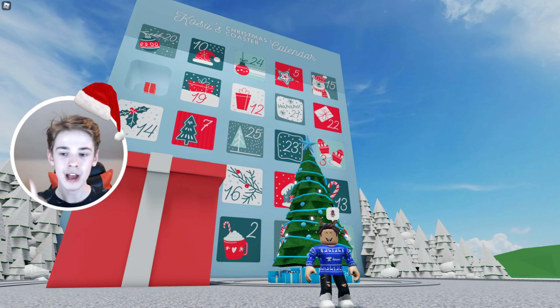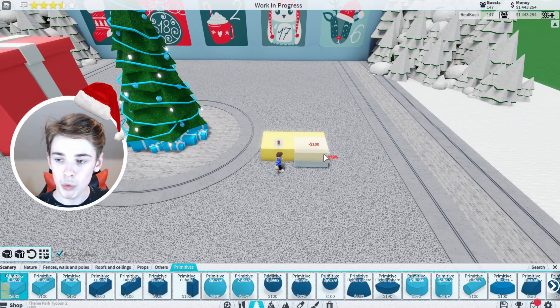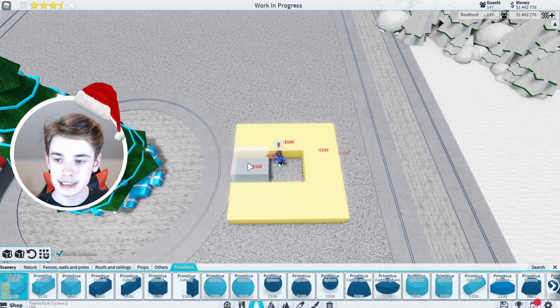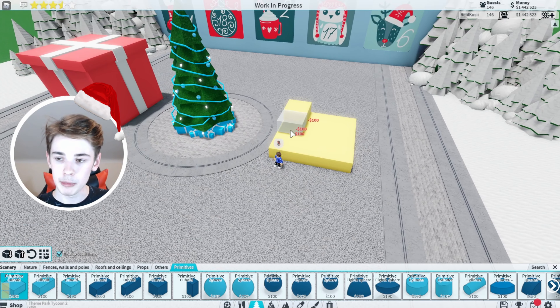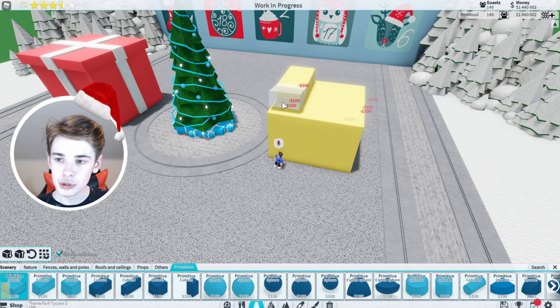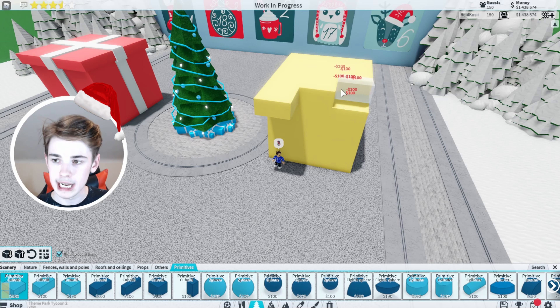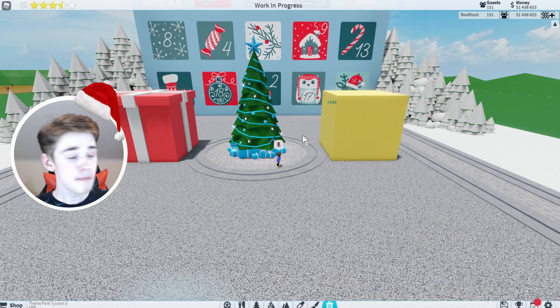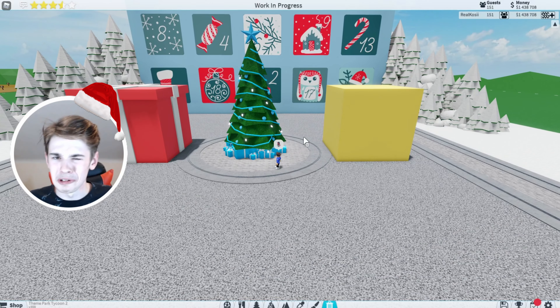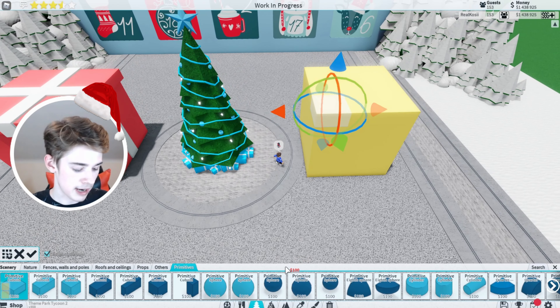So what you first want to do is go into your scenery, get a primitive and set it to whatever colour present you want to do. I'm going to do this one in yellow just to be a little bit different. I'm going to place it 3 by 3 like so, and we're just going to bring that up 6 tall — all the way up like this until we're 6 blocks tall. And you can see that now we've got a bit of a box. It doesn't look much like a present yet, but we do have a box.